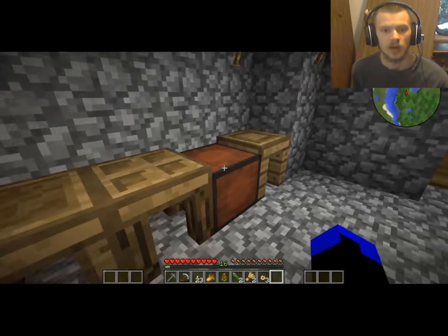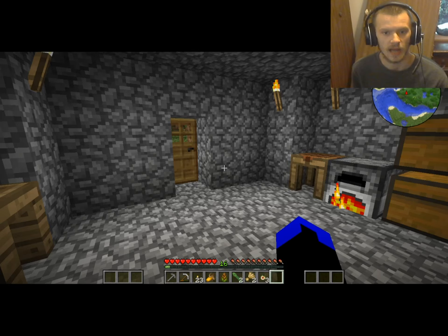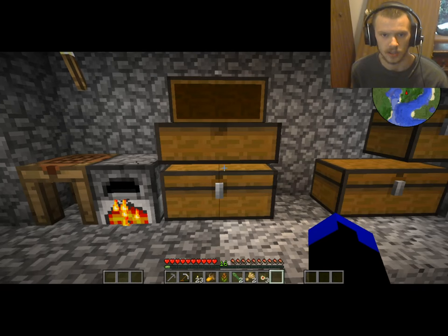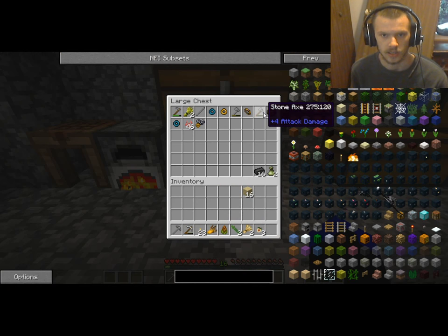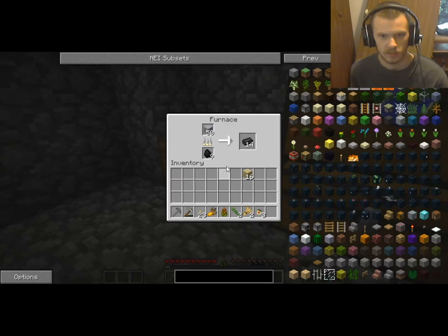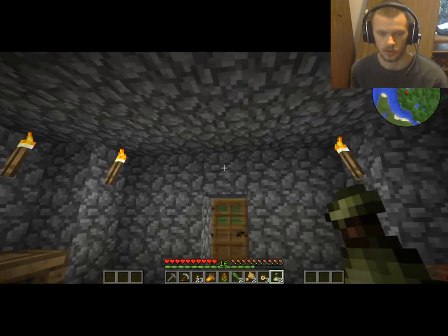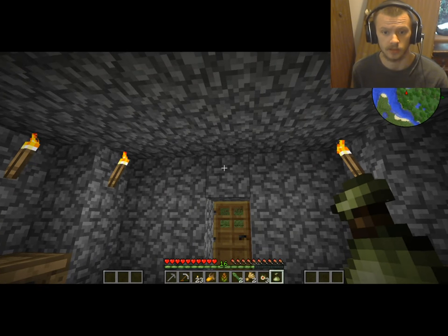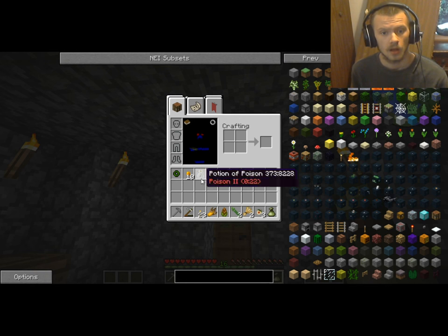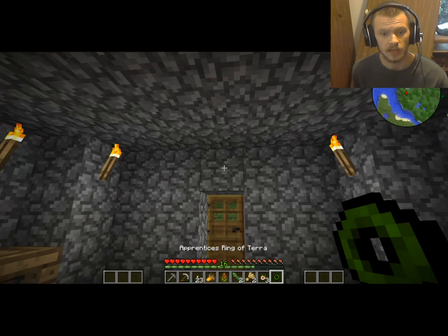And it honestly isn't much. But I made a pick, I made an axe right here. Must axe you. And this is super stoned. But we're making seared brick, because I need to make a furnace. And I got two uncommon loot treasures, so we're gonna open these up and see what it is. I gotta start watching my language.